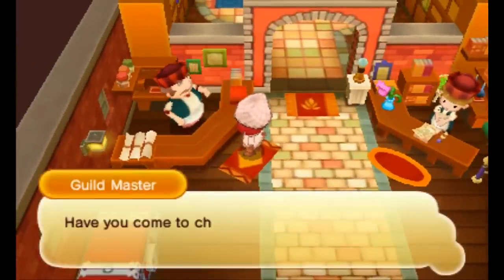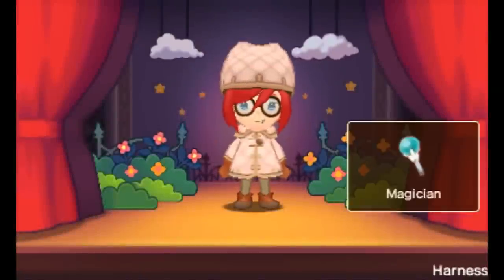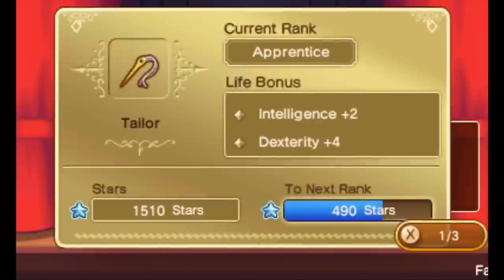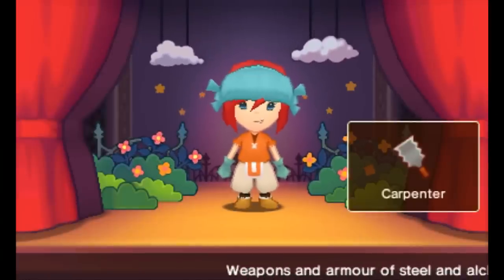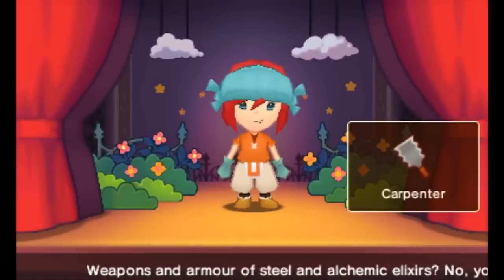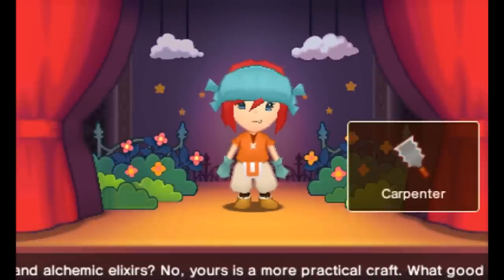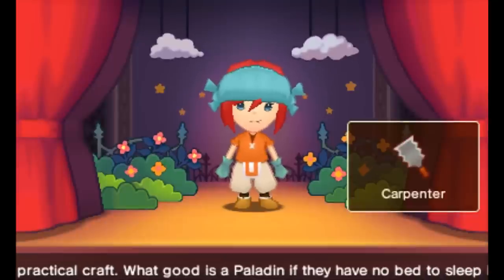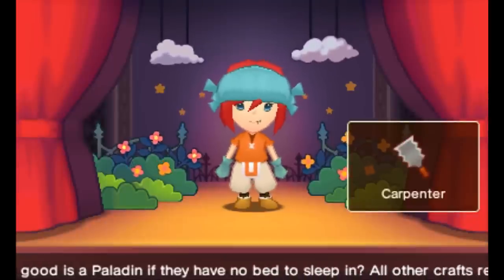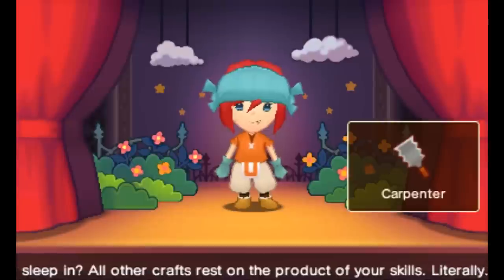Let's change our life. 'Have you come to change your life?' There we go. Weapons and armor of steel and alchemic elixirs — no, yours is more practical. What good is a paladin if they have no bed to sleep in? All other crafts rest on the product of your skills, literally.